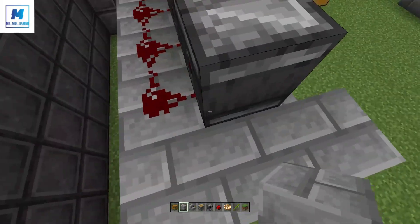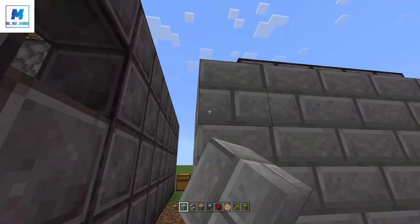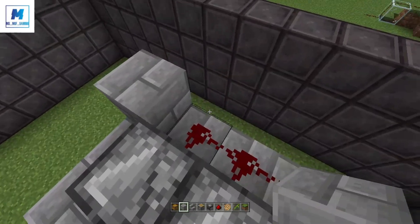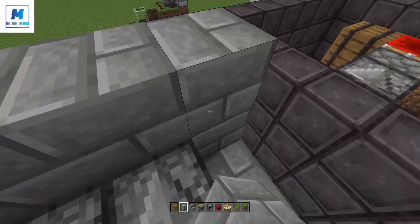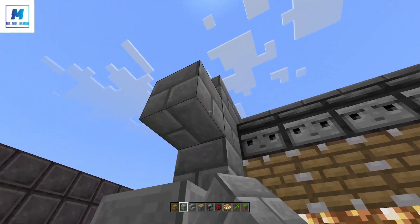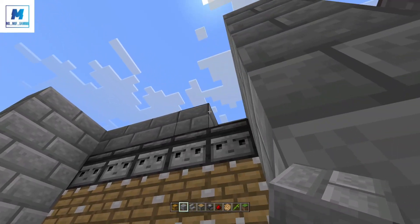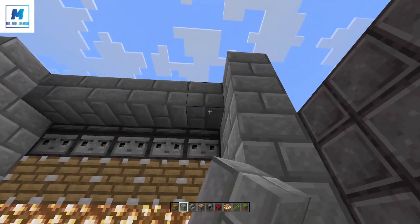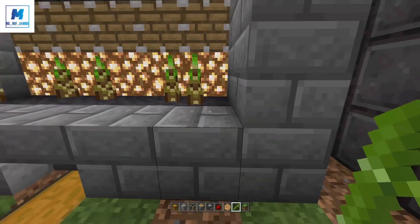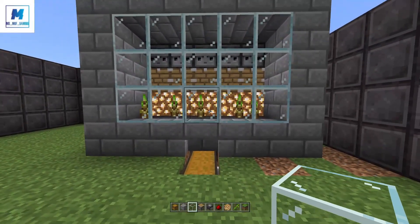From here you can build this up to be square or however you like, making sure you're not breaking the redstone. You can build this one right across, and that is basically the walls of your first pod in place. Grab your bamboo and place it on each of these five blocks, then grab your glass and just enclose the front of this pod — that is pod number one done.